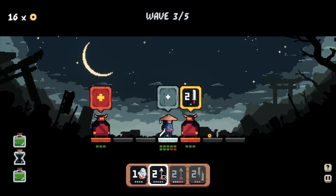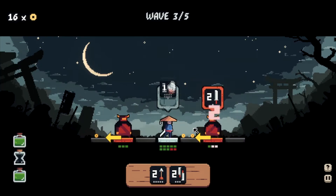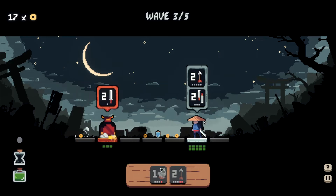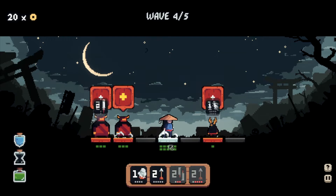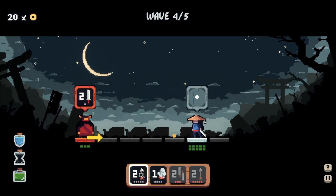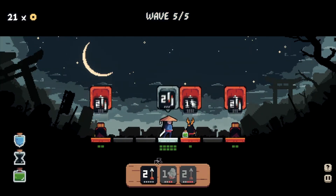That was a misclick. We have potions on the left here that we can use — kind of like Slay the Spire, I guess. We have to take out this guy. I love the mechanics in this game, they're so good.